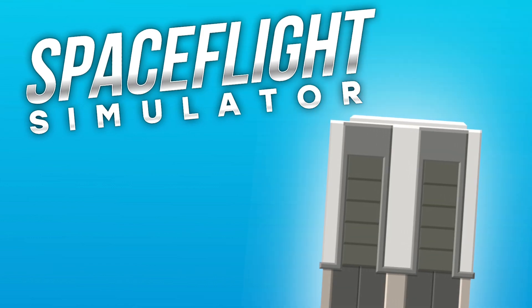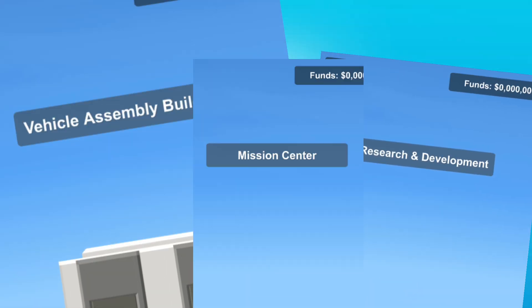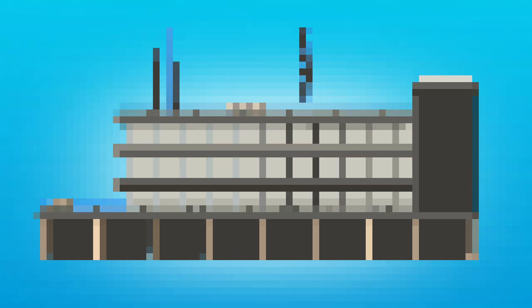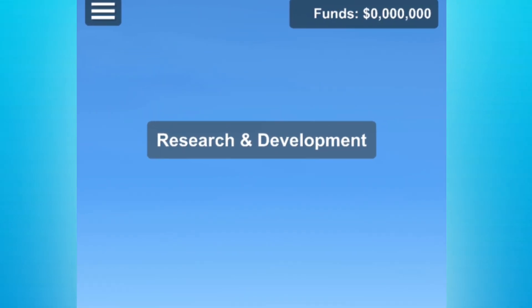In beta career mode there is the VAB, research center, and mission control, but inside the game's files there are some buildings. Hello, beat of tickle back again today, and we'll be looking at the buildings that could be in future versions of career mode. The first building is the research center.